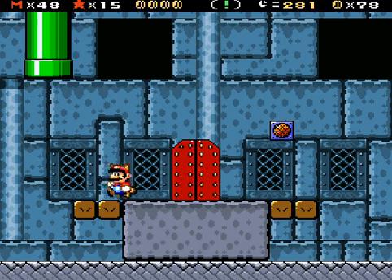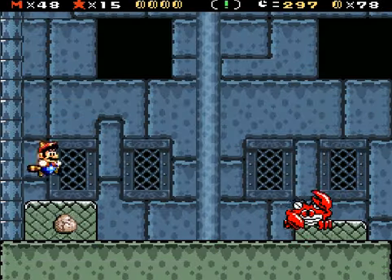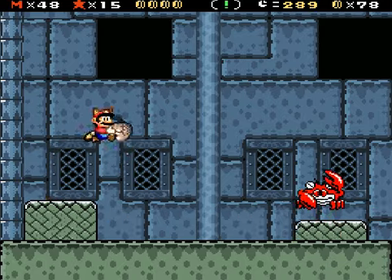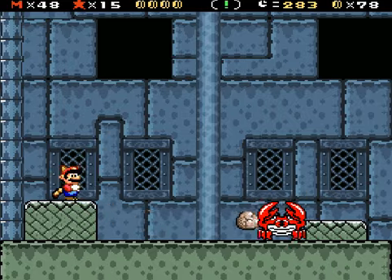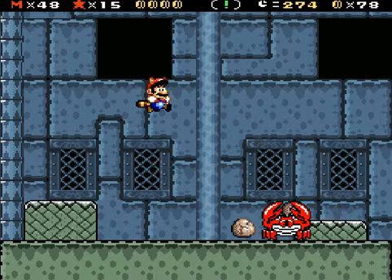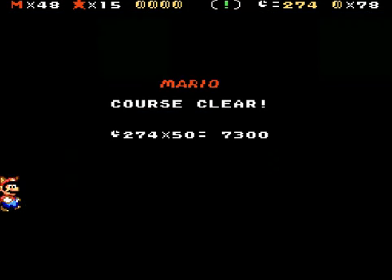That would have been so hilarious if the coin was actually up here. Well, I guess I missed something. Claw Grip! I know in Mario 2 they call him Claw Grip, but that was English. At least it's easy to fight him here. That almost kicked me off the screen.